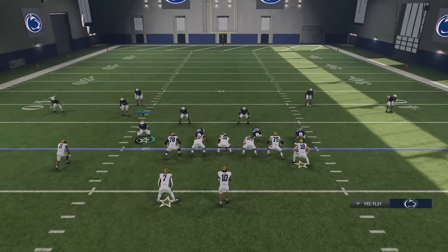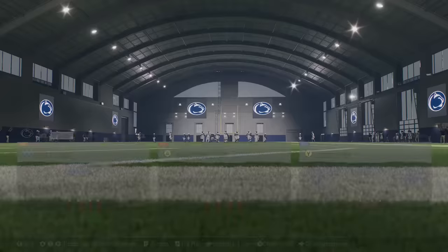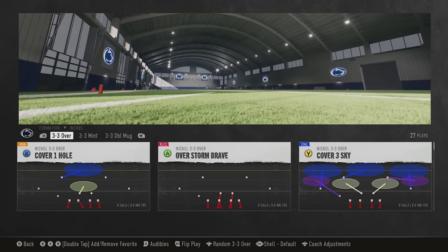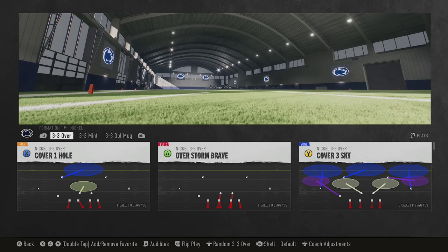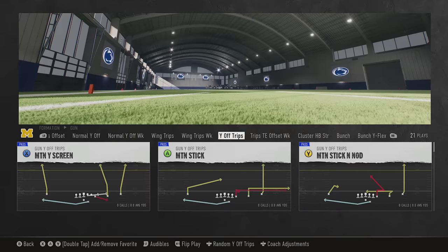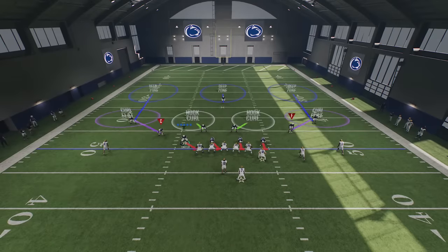You'll see that the cornerbacks will be backed off, giving you a Cover Three look. I'm not going to go over specifics just yet, but the cornerbacks being backed off is traditional of Cover Three and Cover Four. That can change based on the offensive play. I'm going to start by showing you how to read a defense when your opponent is not using the cover shell system, then I'll show you how when they are. There are variables that change how a defense reacts based on the offensive formation.